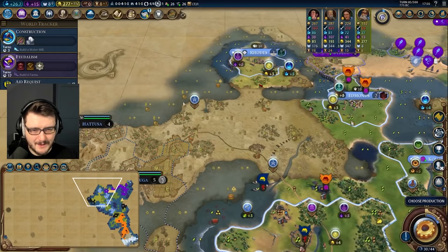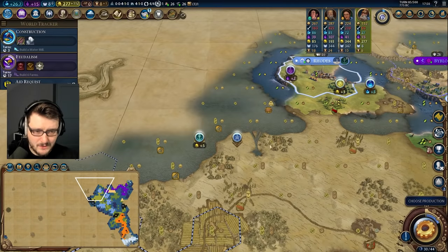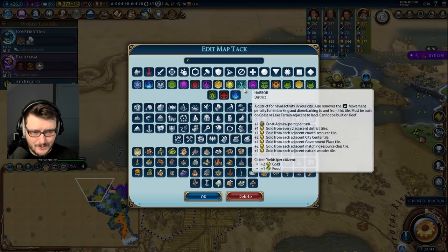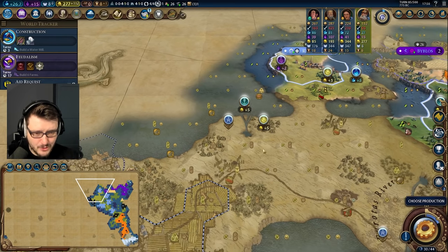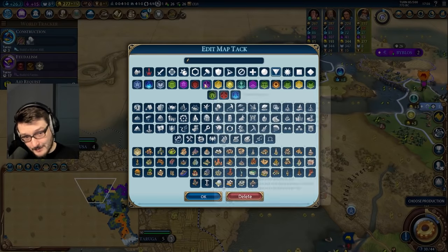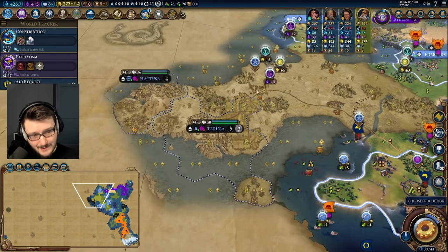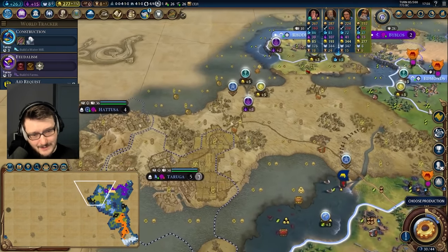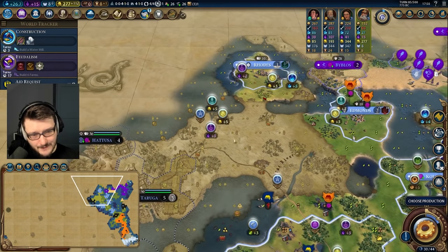I need to plan out these cities. There's a really good harbour right there, however that does preclude having a really good commercial hub here. I think these are equally good harbours — both are plus five. So I think this one wins out because it boosts the commercial hub. There's an Acropolis here and perhaps a campus. Most of my scaling will come from scientific city states, so a campus will eventually fit in here.